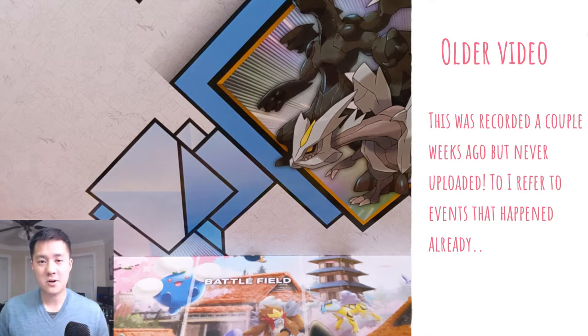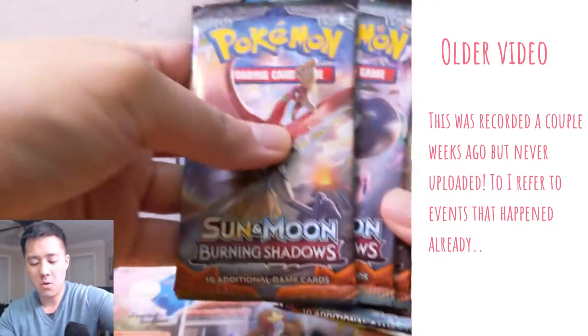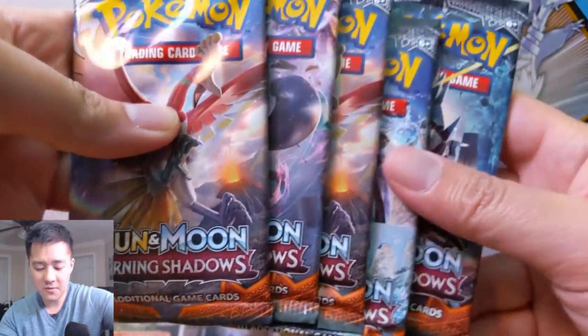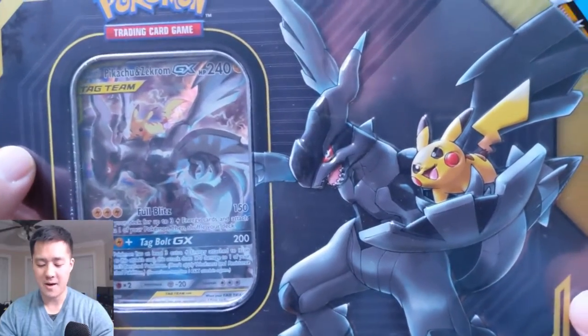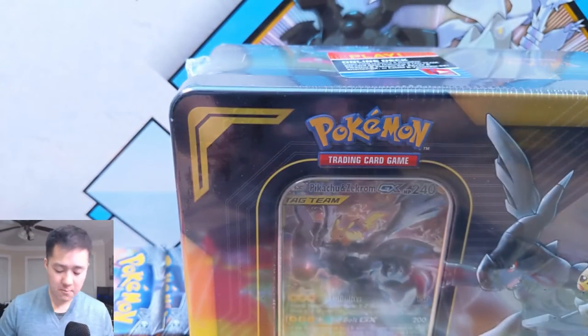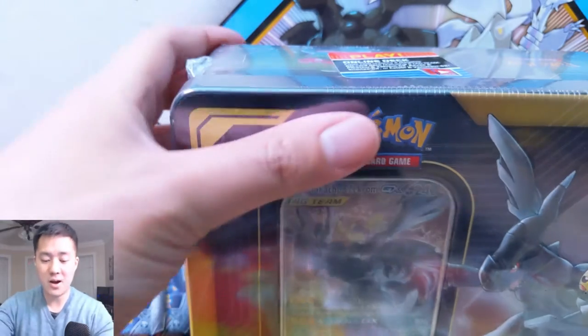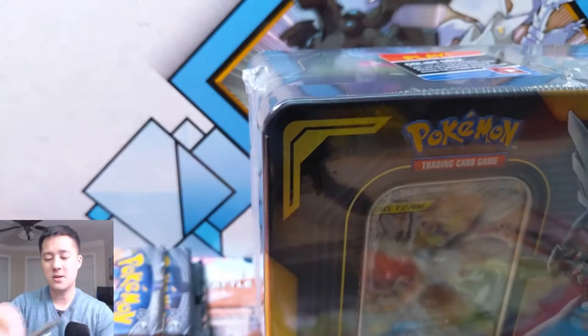What is up guys, it's Wanted Turtle. Today we have another Pokemon video — we are doing some more Burning Shadows, still looking for our first rainbow rare Charizard. In addition to that, we are opening one of our favorite products on this channel: the recent set of tins, the tag team tins. We're doing our favorite one, which is by far the Pika-Rom. We've had really good luck with this product, so I did get more just for that reason.